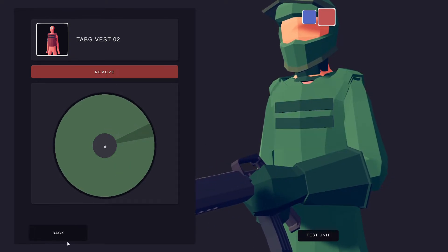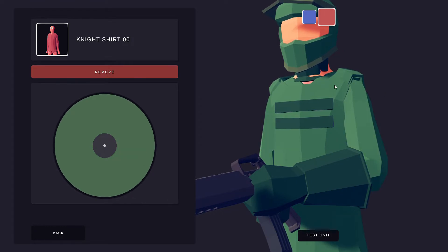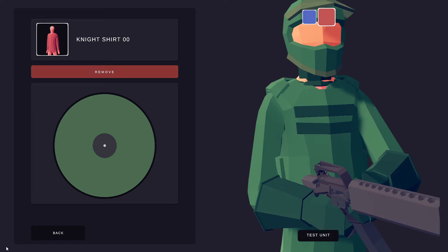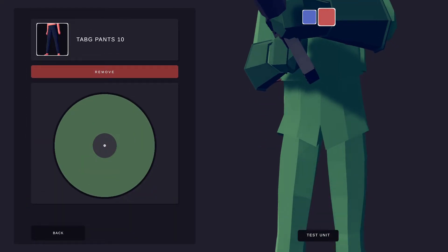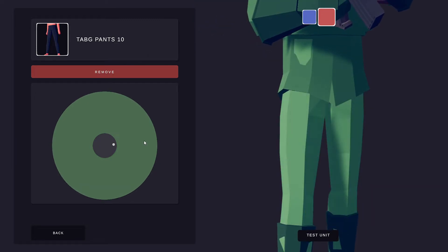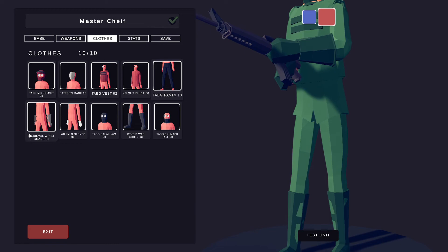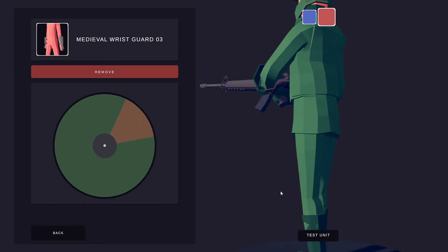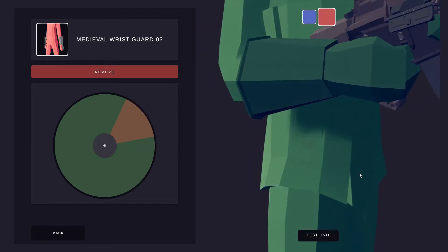The bigger portion of the vest would be the same green as your mask and this little sliver would be a dark green. The night shirt is next — this is just the undershirt under the vest and would be the same color as the vest. Then you got the pants, same color green. Then the medieval wrist guards — these are going to be a dark green.